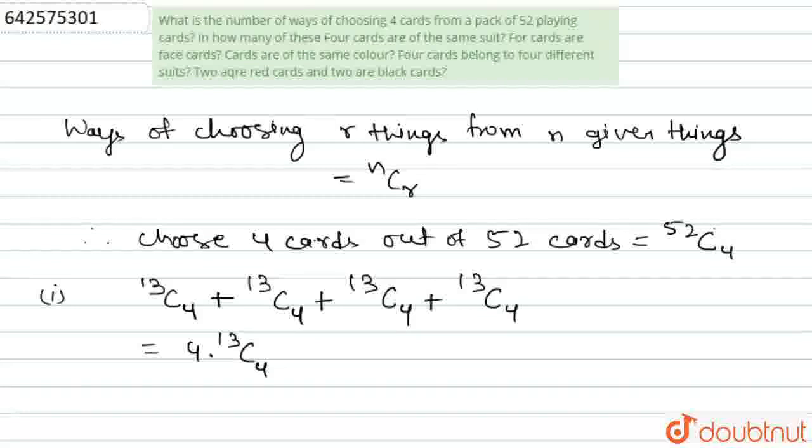The second part asks: in how many ways are all 4 cards face cards? We know that in a pack of 52 cards, there are 12 face cards — 4 Jacks, 4 Queens, and 4 Kings. So if all 4 cards must be face cards, they must be chosen from these 12 face cards. The total number of ways will be 12C4.